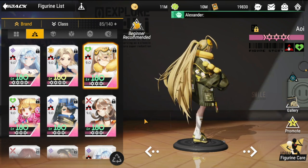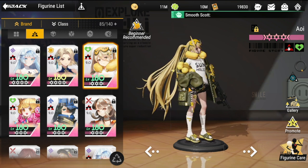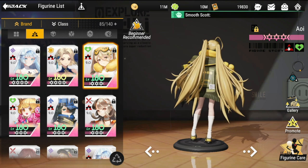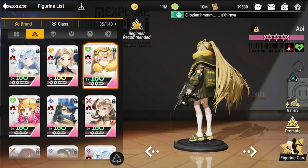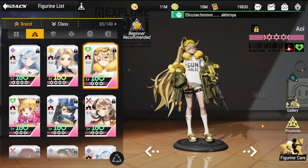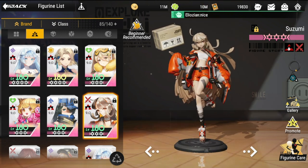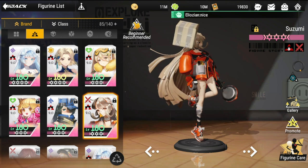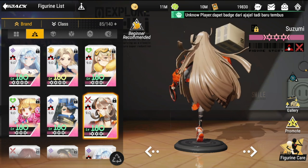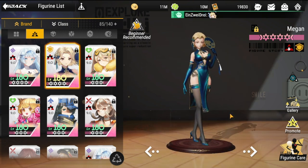For team composition, you'll want Let's Red units since most of Harriet's skills benefit them. Aoi is at the top of the list, providing attack buffs, shield, and health bonuses, so Aoi and Harriet should always be paired. Suzumi is also recommended to complement with additional summons, making Suzumi, Aoi, and Harriet a great base for a summoner team.